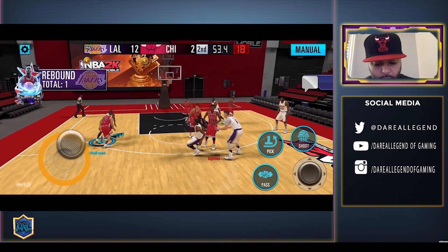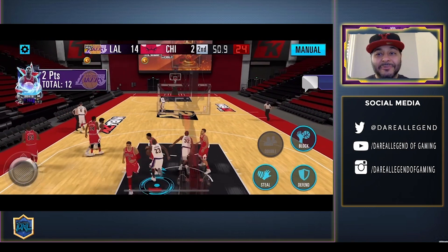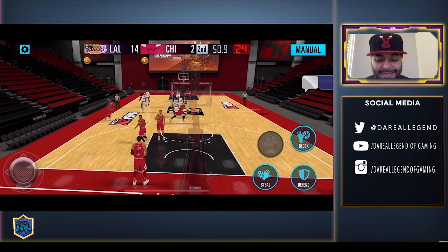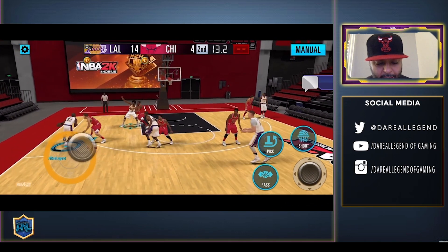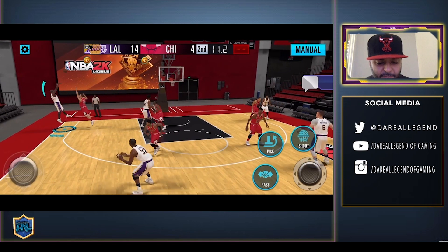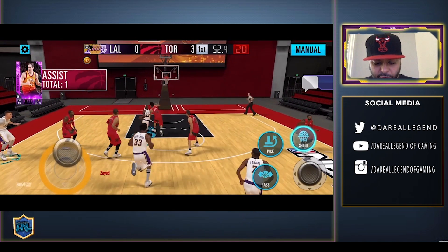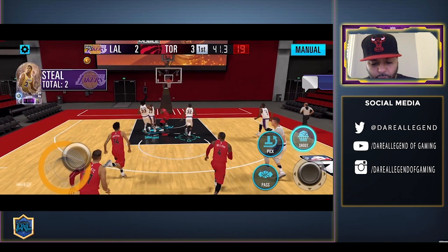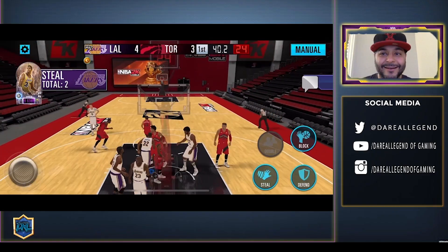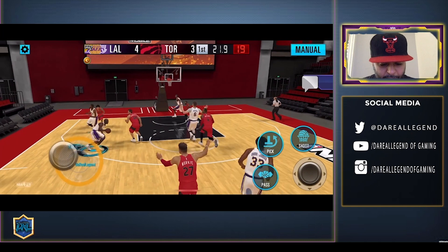Looks like we got that rage quit — it's prime time! Opts for the layup, gotta go with the safe chance, but that hang time is insane. MJ getting crafty with the handles, fadeaway from the three-point line — splash! Oh, Jordan right to the rim, let's go. Can't guard that man. Fast break action, do not jump — jam session! He went for the layup instead — got him.